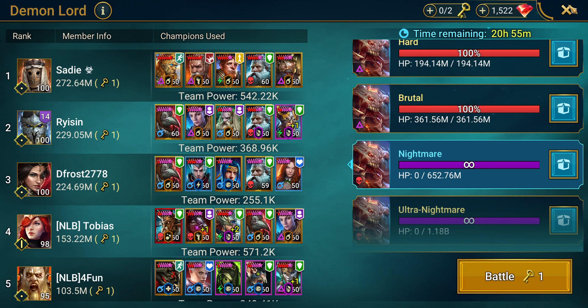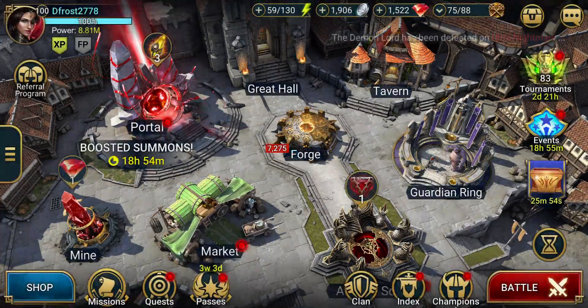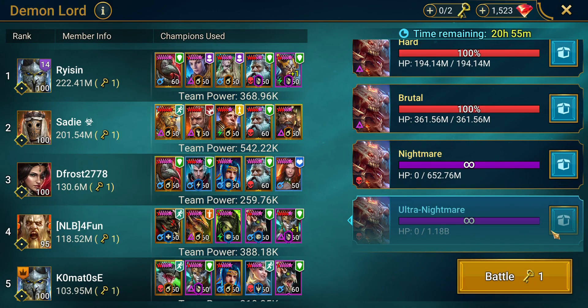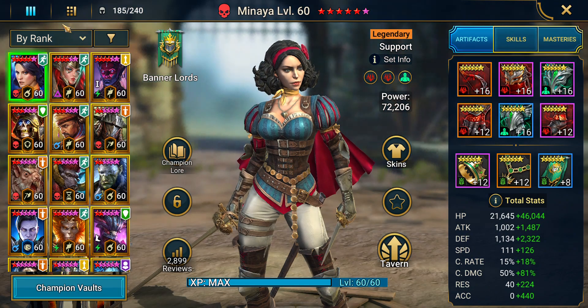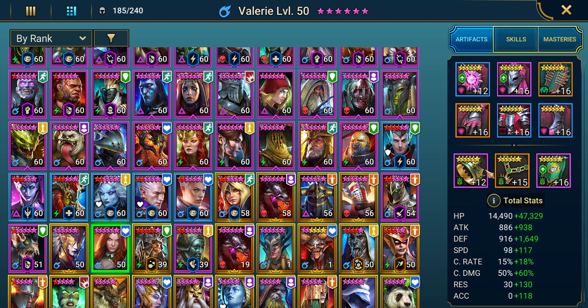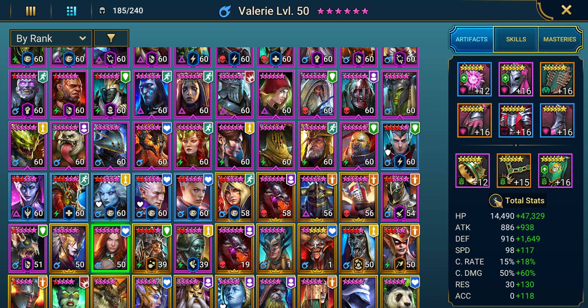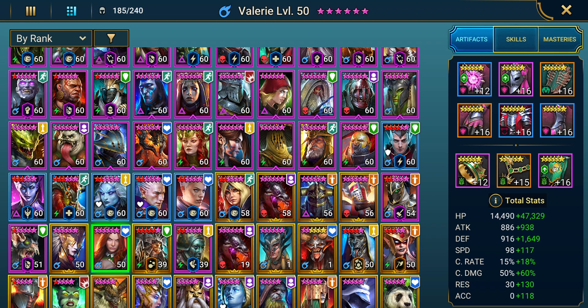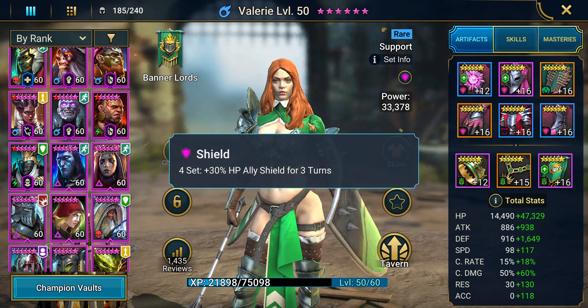The team is working pretty well and everything is fine. I'm going to show you the team — I improved a little bit on Valerie. I put her now on six stars, but still on level 50, just to have some more HP. I rebuilt her, still with the shield set, but with a little bit of defense because we were going to fight against the void and force affinity, and a little more HP for her to have a bigger shield.